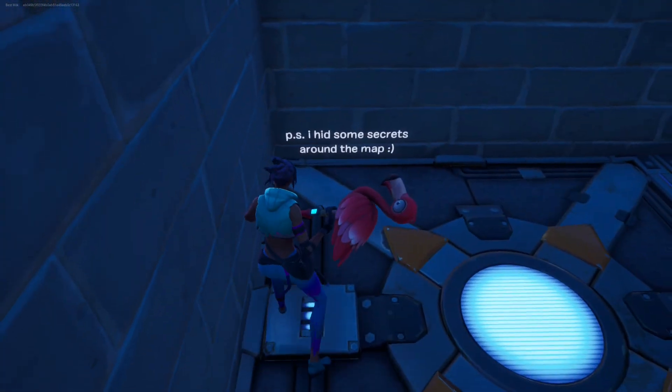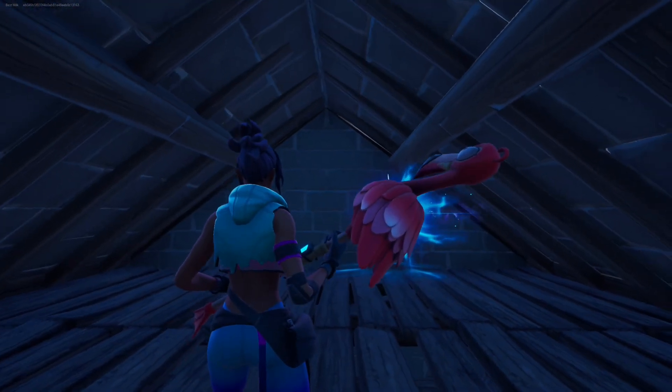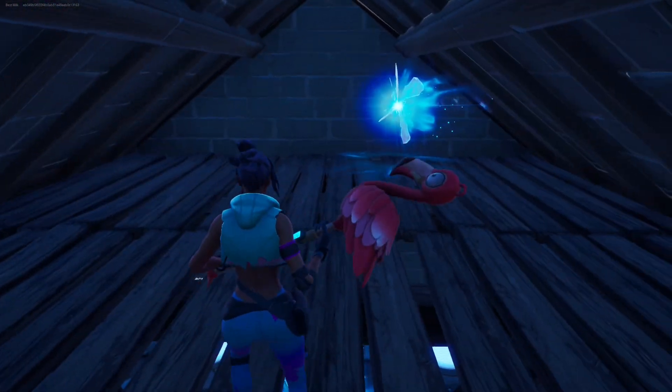Come over here where it says PS, I hid some secrets around this map, and do an emote. And now we're teleported to another secret room with nothing in it.